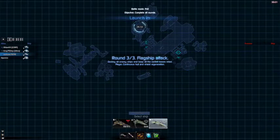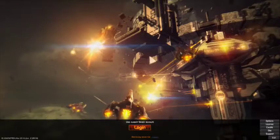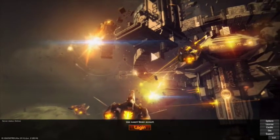Now we've got a flagship attack. We have to destroy all the enemy ships and keep all the control towers intact. This is going to be hard — sounds like ship on ship, but I don't know, we'll see. Well, apparently we won.